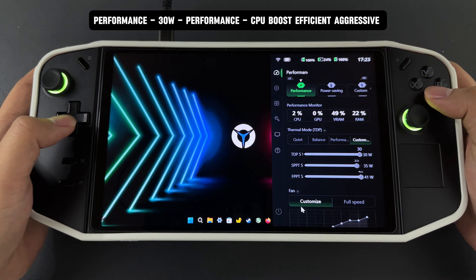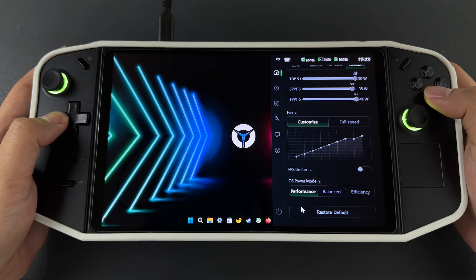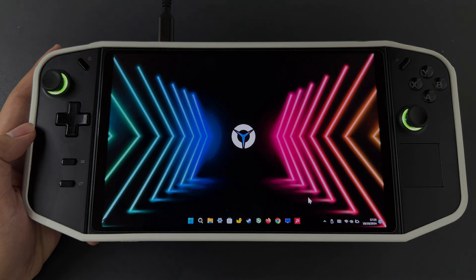These are my Legion Space settings. As usual, I set it to Performance, TDP at 30 watts, and OS Power Mode to Performance. The resolution is 800p at 140 hertz, and I will also be testing at 1200p.